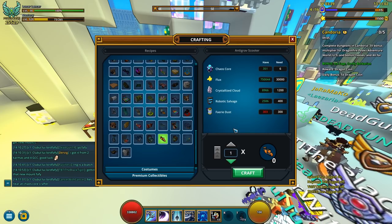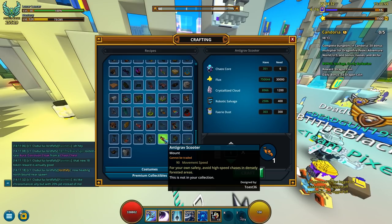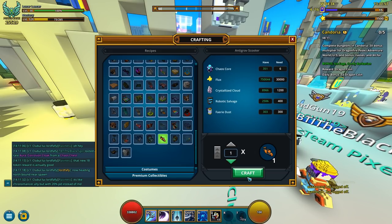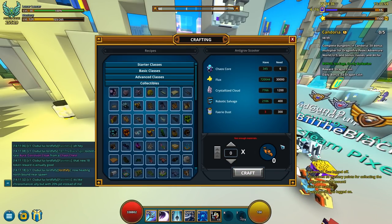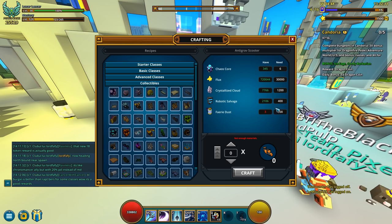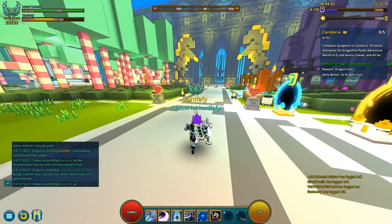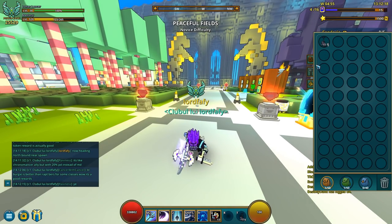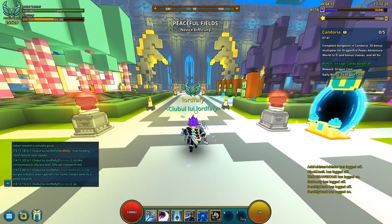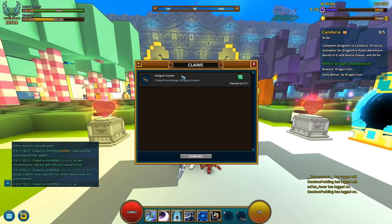Fairy dust is so expensive. Let's see, I guess we got all resources now. Let me go back to this Anti-Grav Scooter — craft. So it's gonna ask you for 6k scores, 30k flux as I mentioned previously, 1.2k crystallized clouds, 400 robotic salvage, and 300 fairy dust. It got auto-collected. Very well, this is where I'm gonna check it out. Designed by Toast36 — good job.